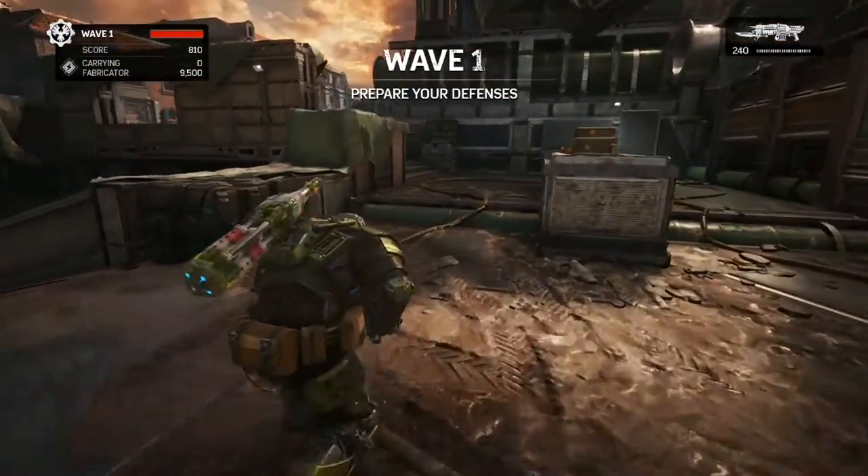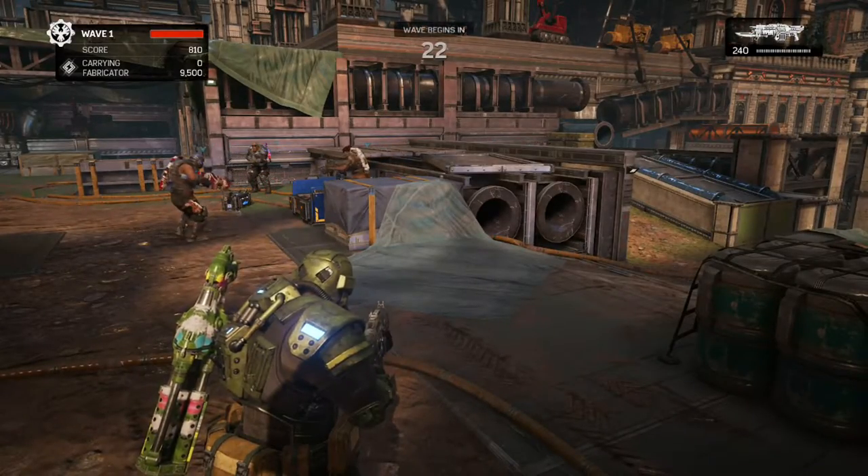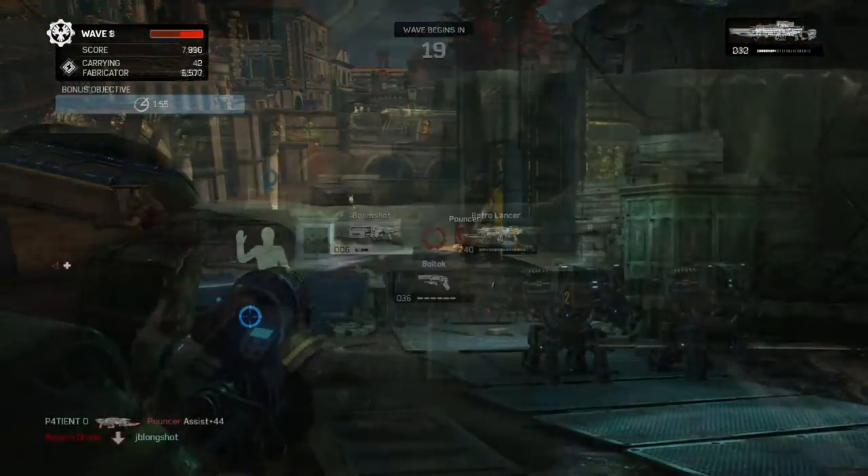Fast forward to Gears 4 and the command post is gone, and in its place is a fabricator — a machine that allows you to build fortifications, move them around — and with it came a whole new group of challenges.